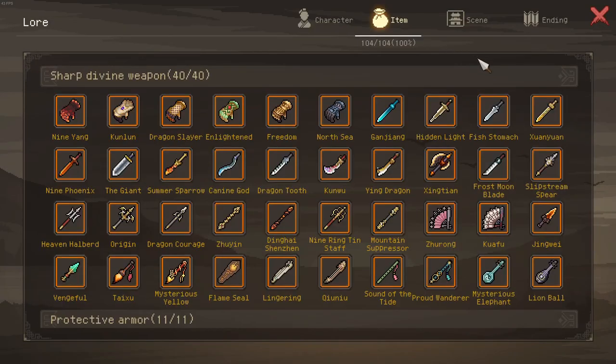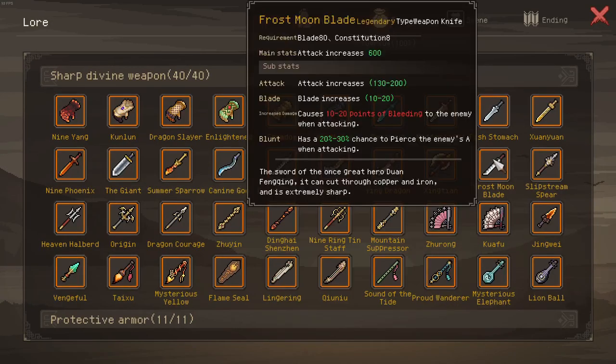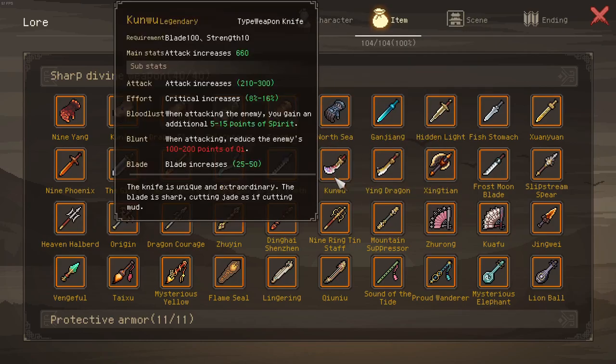We got one more legendary weapon, which is extremely bad in comparison to most other weapons. It only offers 600 base attack and then 200 additional, whereas something like a Kunwu would offer 660 and another 300.